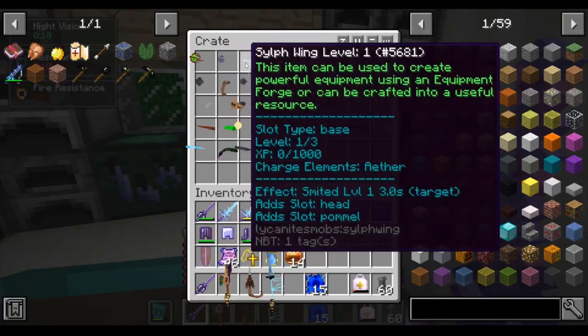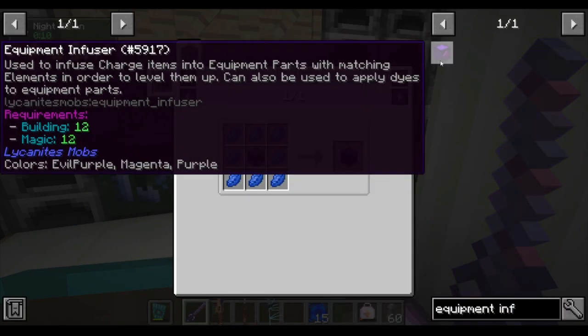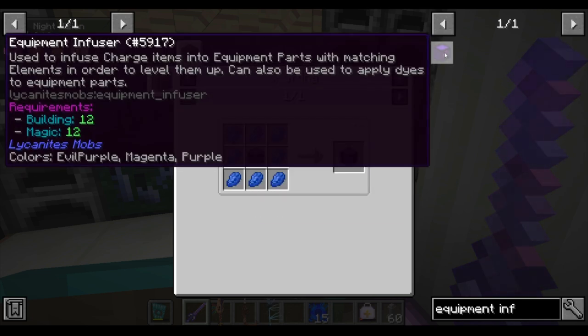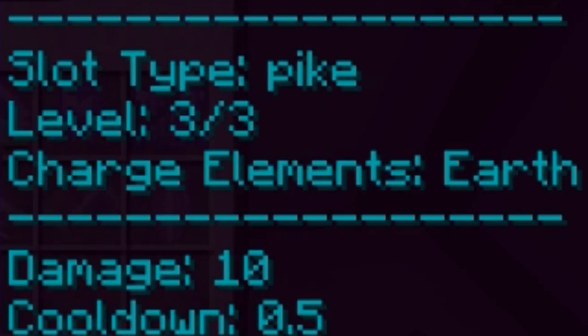The second use for charges is leveling up equipment forge monster drops by using an equipment infuser. You make the equipment infuser by surrounding an equipment forge with lapis, and then you place the designated charges for any given equipment forge part in this box. You can find the charge element type for an equipment forge item right under its level.